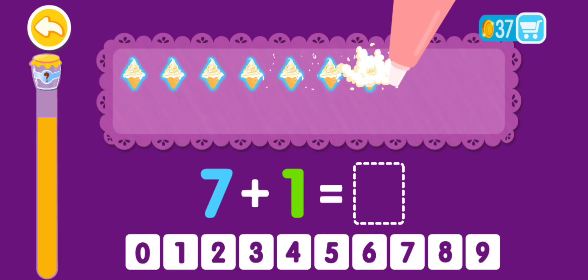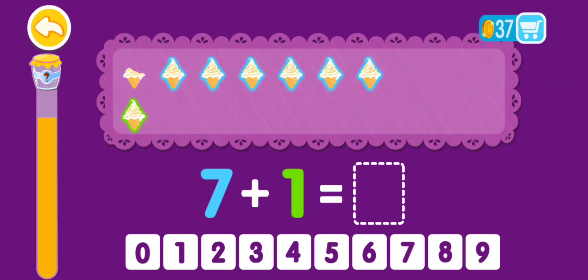7 plus 1 equals 1, 2, 3, 4, 5, 6, 7, 8. 7 plus 1 equals 8. That was awesome!